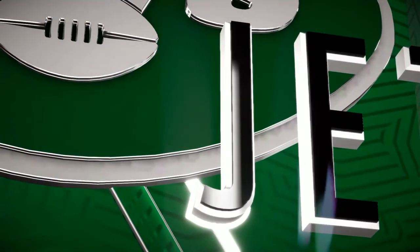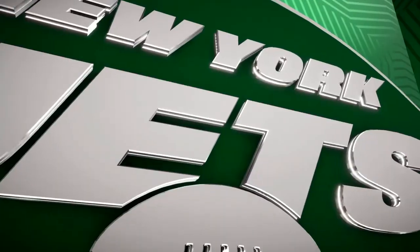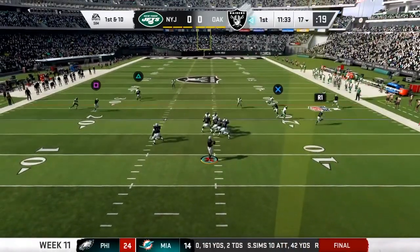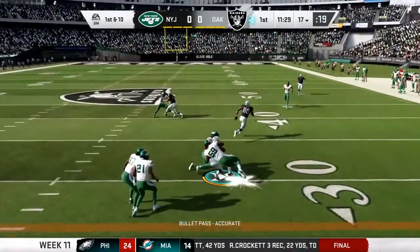On tap is what should be a pretty good matchup between the New York Jets and the Oakland Raiders. On first and ten, George going to throw right side here — complete.